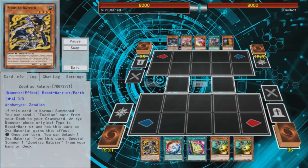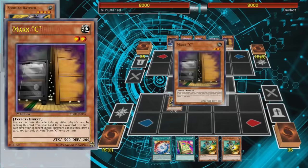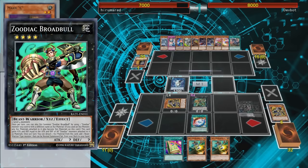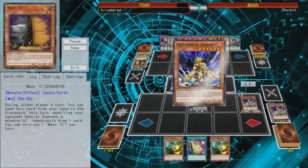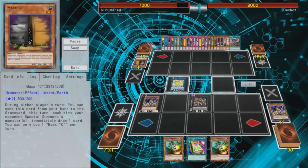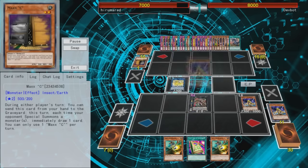More recently, when Zodiacs were at full power, if your opponent activated a Maxx C, you could use the Zodiacs to search out two copies of Manticore since they were Beast Warrior type monsters. If you could just send one to the graveyard, you could infinitely Special Summon them during your end phase, causing your opponent to draw every card in their deck. Since Maxx C was a pretty good counter to Zodiacs, some people were siding in two Manticores of Darkness in order to deck out opponents who used Maxx C.